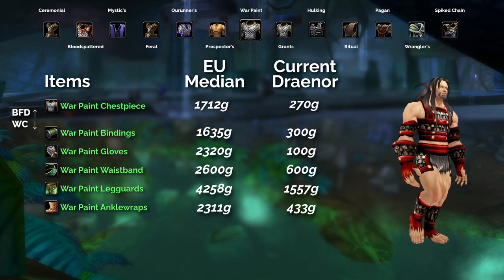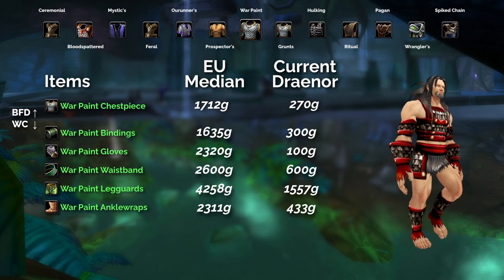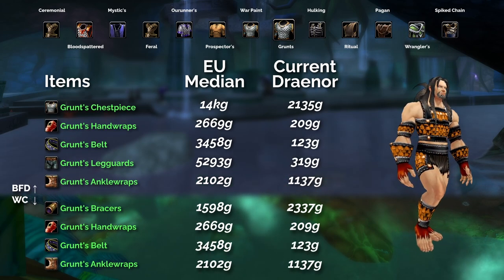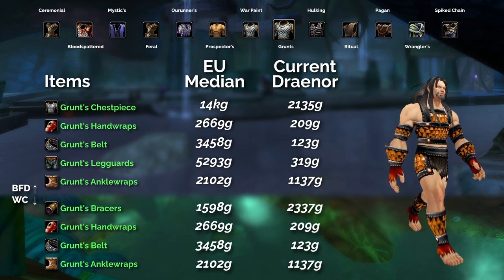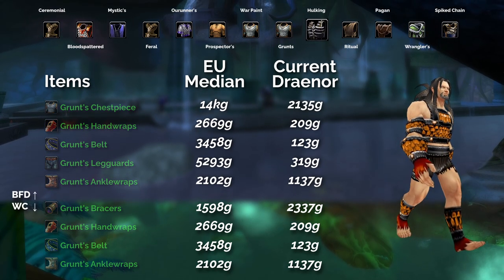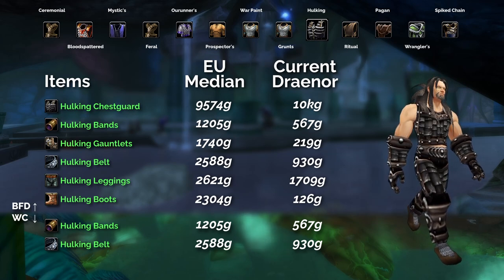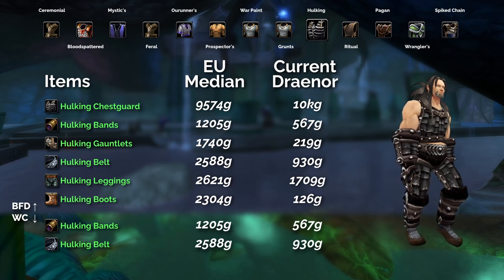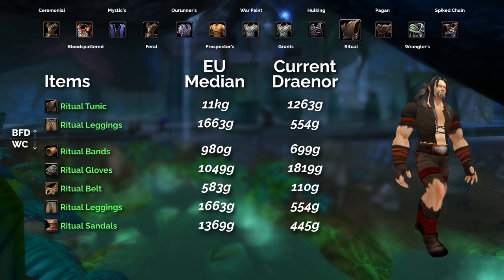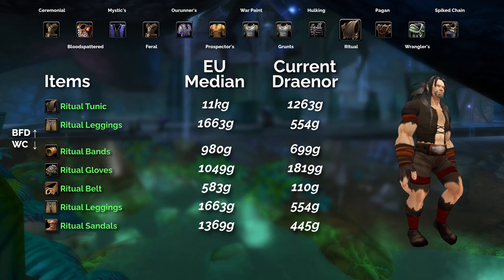Then onto the Warpaint set — similar to some of the others, just the chest dropping in BFD and the rest of the set dropping in Wailing Caverns. So most of these sets we've gone through so far have a lot of pieces dropping in Wailing Caverns, but the higher-priced pieces are maybe going to be dropping in BFD. Now more onto the BFD side, with a lot of items dropping in BFD and a few dropping just in Wailing Caverns. The Hulking set again mostly drops in BFD with two items also dropping in Wailing Caverns, but the whole set will drop in BFD alone. Then the Ritual set — chest and legs drop in BFD, the legs also drop in Wailing Caverns, and the rest of the set drops in Wailing Caverns.